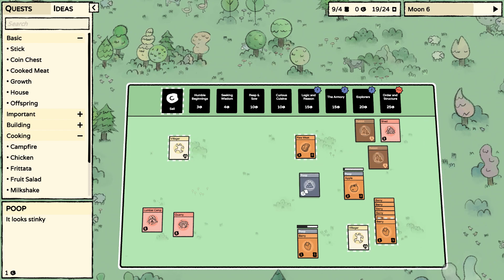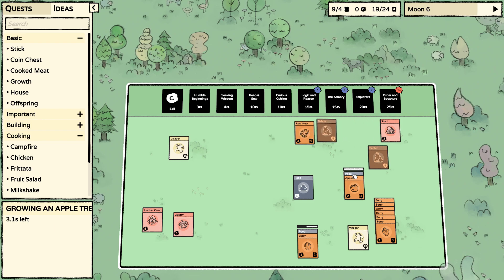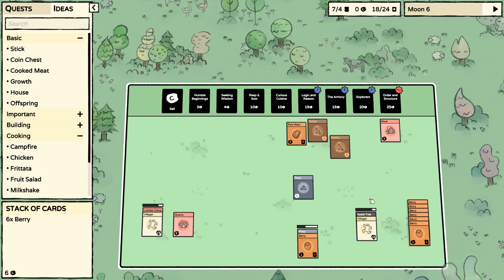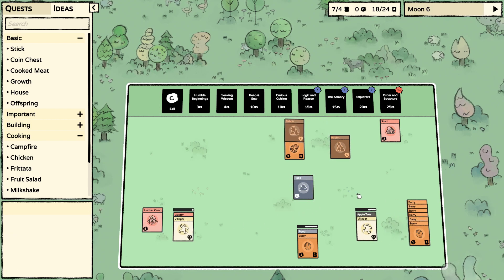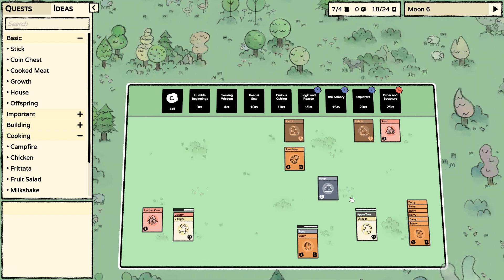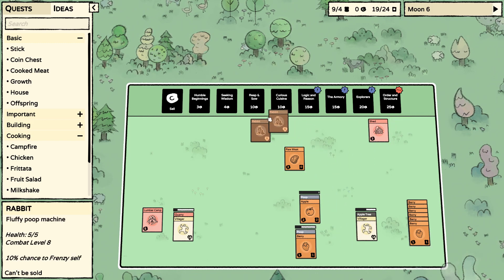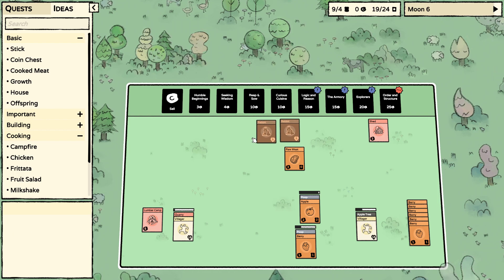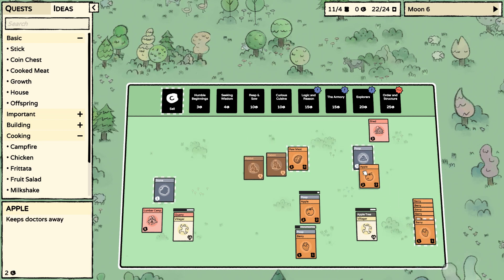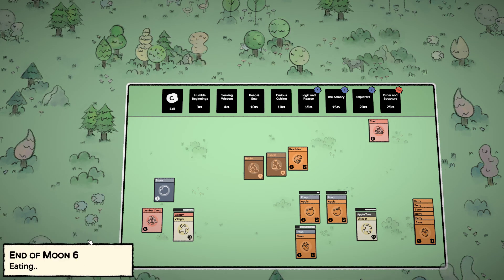I wonder, maybe I should sell this one. I think I'll just plant the first apple in it. Now we have two of these — so-called fluffy poop machines. I think I'll just plant the first apple in it.